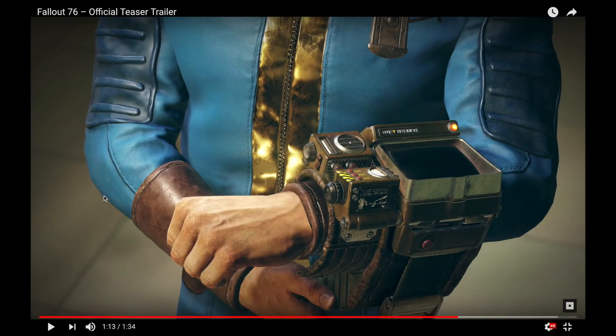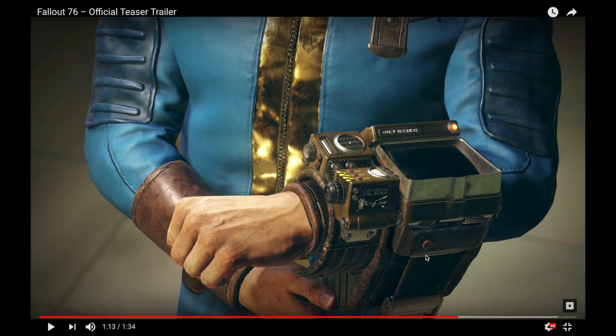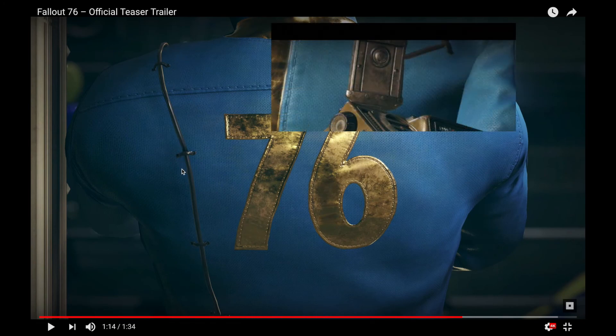Something I noticed is that this is all very detailed — the weave of the fabric, the shininess and scuffedness of the zipper area, the dirty cracks in his hand, and all the detail on the Pip-Boy. It's very high resolution. This is just a pre-rendered in-engine trailer, so this could mean nothing, but overall it looks slightly shinier than Fallout 4 normally does. Also, there it is again — Pip-Boy Model 2000 Mark 6, which is interesting. That wire was connected to the badge he's got on; people wonder if it's radio communications equipment.